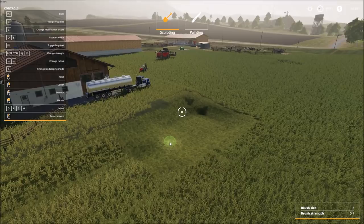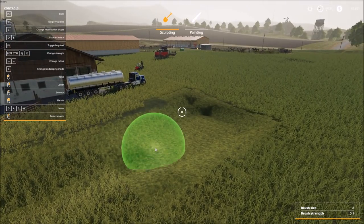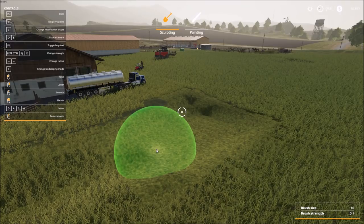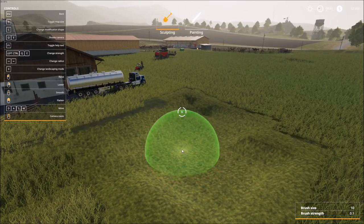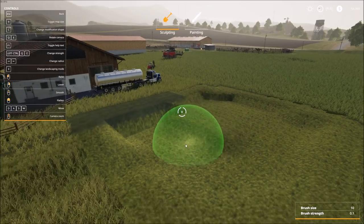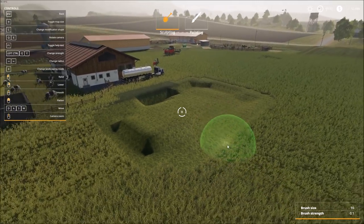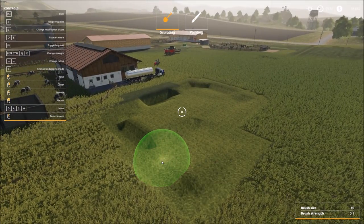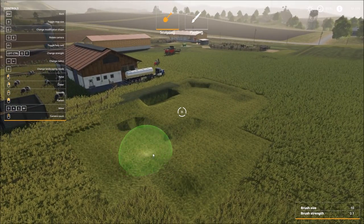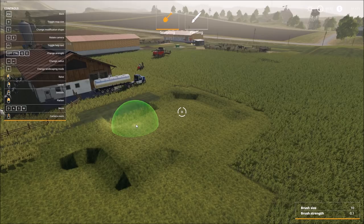Now let's try out the flatten function. Let's increase our brush size up to ten this time to give us quite a bit of area. You can see it's doing a pretty good job for the most part — and you can see how this option works and how much money it would cost.